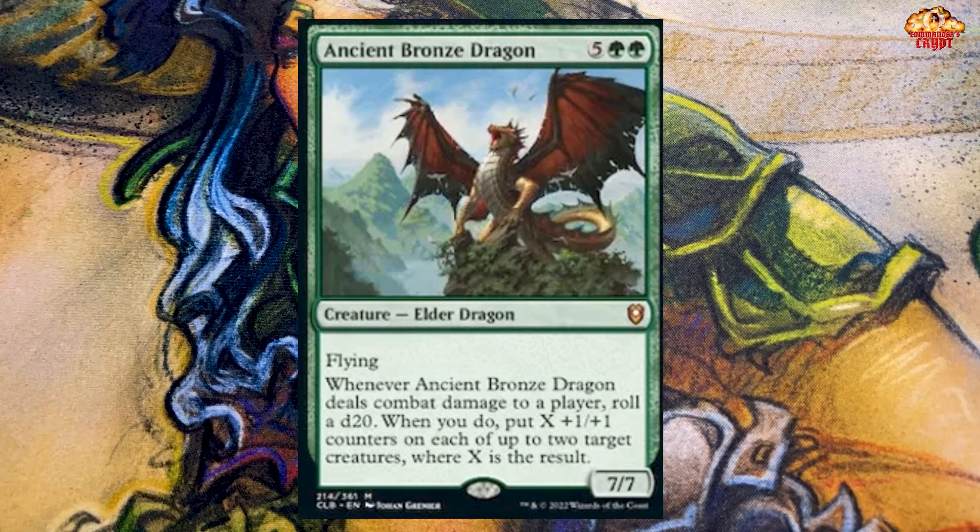I've seen these for about $17 non-foil and $20–21 foil. I just picked one up. The Ancient Bronze Dragon is two green and five mana, creature, Elder Dragon. Flying. Whenever Ancient Bronze Dragon deals combat damage to a player, roll a d20. When you do, put X plus one +1/+1 counters on each of up to two target creatures, where X is the result. That's super amazing — and that's par for the course for green. I was excited to see that green got a big flying creature like this.